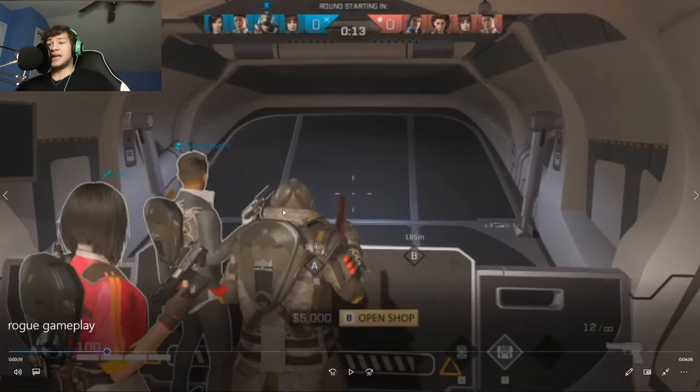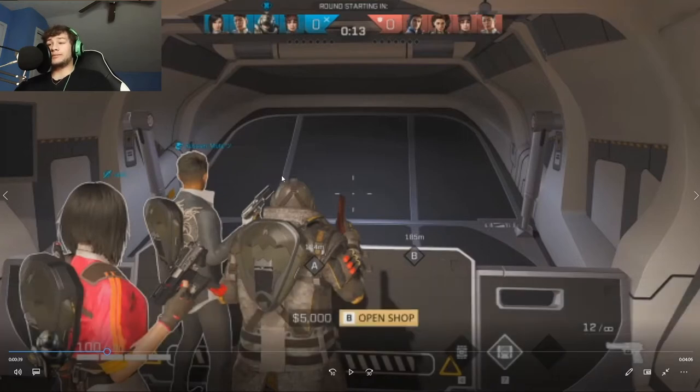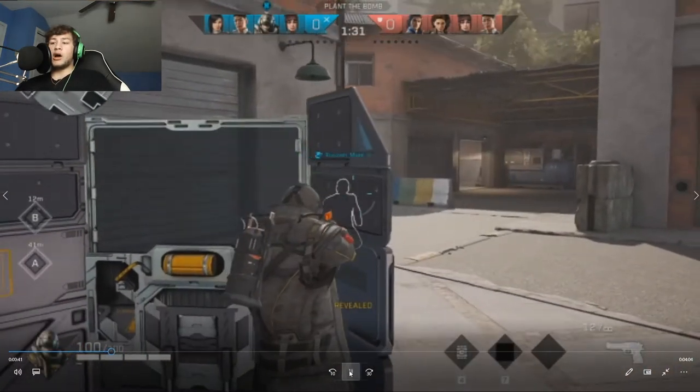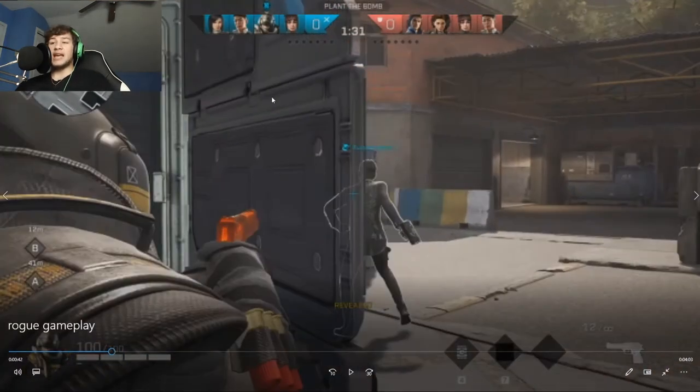A second tip: in the beginner round, don't spend your money on anything. I just leave everything as-is so I have enough money the next round to buy my actual weapon. If you spend money this round and don't get a kill, you won't be able to buy a primary weapon next round, which is not good for you or your team.